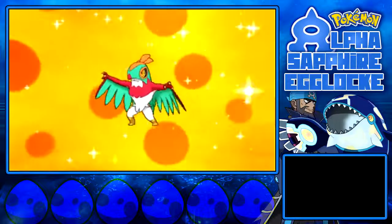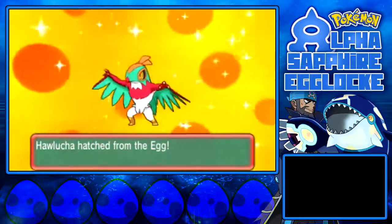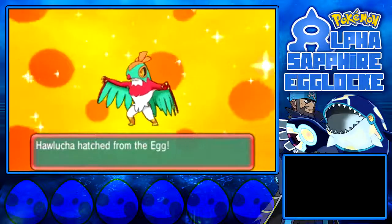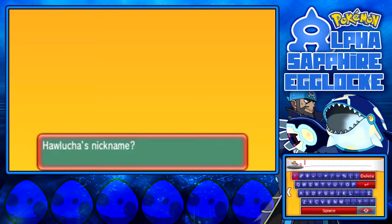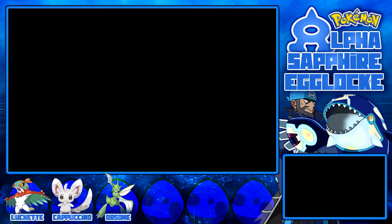Oh, a Hawlucha! Hey, I'm happy with that — that will help for the first gym. That's good. Right, I can nickname you. What should I call Hawlucha? I'm gonna call you Luchette, because... yeah, I don't know why. It's a word I've just made up — it's like a female luchador.